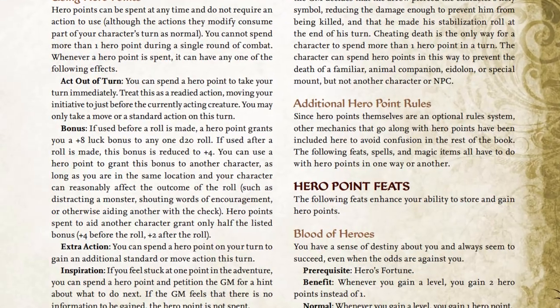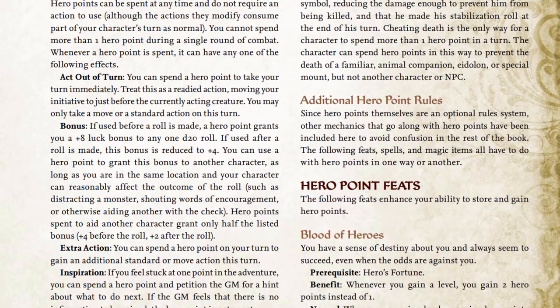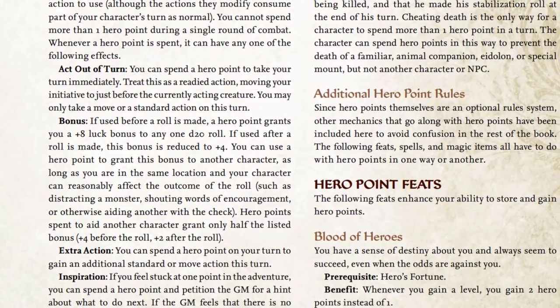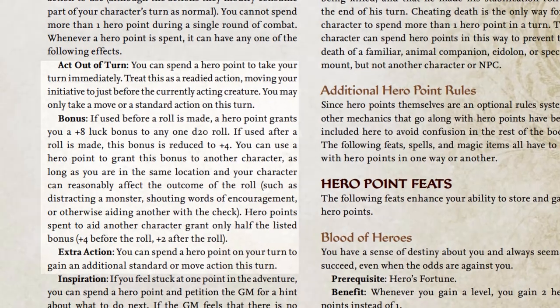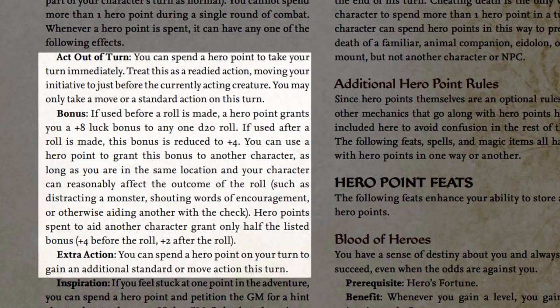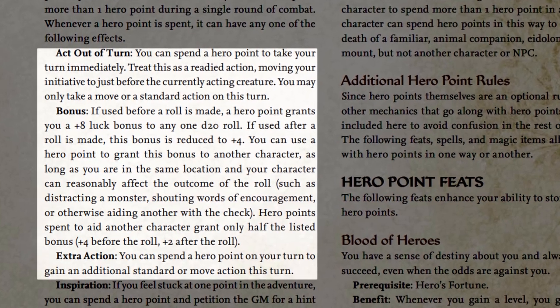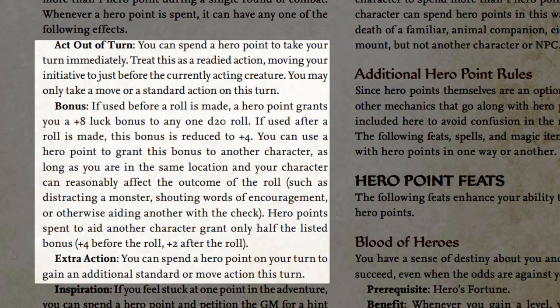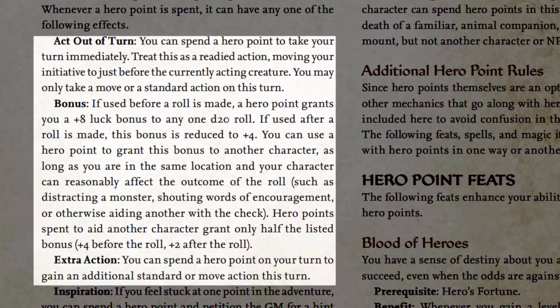Hero Points are a system that was in Pathfinder 1st Edition and still exists today in Pathfinder 2nd Edition. Back in 1st Edition, Hero Points were incredibly powerful. They allowed ridiculous bonuses such as taking a free action at any point in the initiative, casting a spell you've already cast that day, or adding plus 8 to your next d20 roll.